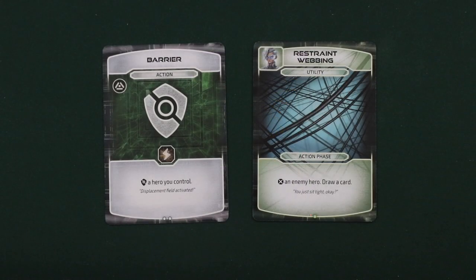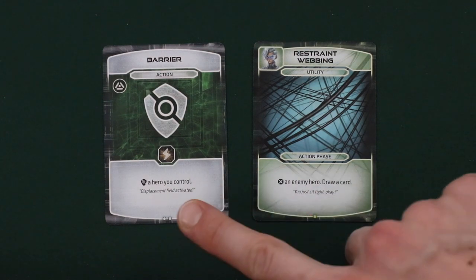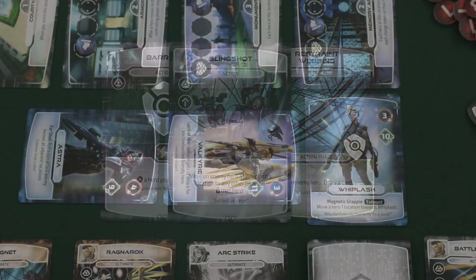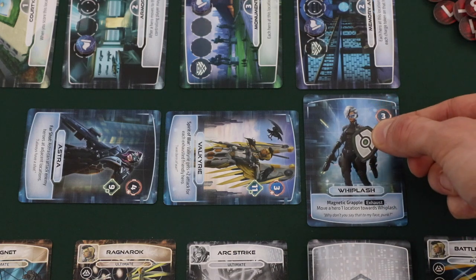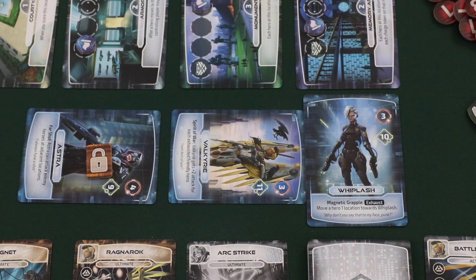Some cards or abilities will place condition tokens on either heroes you control or heroes that your opponent controls. For instance, one card says to immobilize one enemy and draw a card, another says to put a shield token on a hero you control, and another allows Whiplash to take a special ability and then power lock an opponent's hero. When a hero has a shield token, it is immune to damage until the start of the next action phase. If a hero has an immobilized token, it cannot be moved by any means, and this token is removed at the end of the controlling player's action phase. If a hero is power locked, the controlling player cannot play any power or ultimate cards for that hero, though the hero can still attack or move.